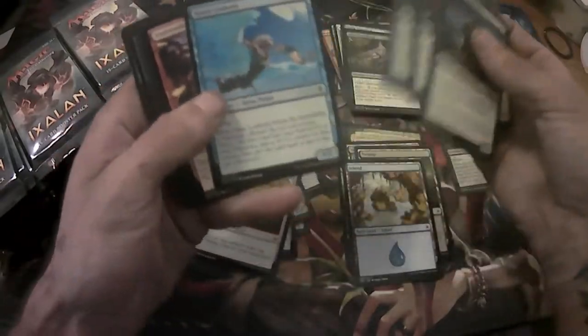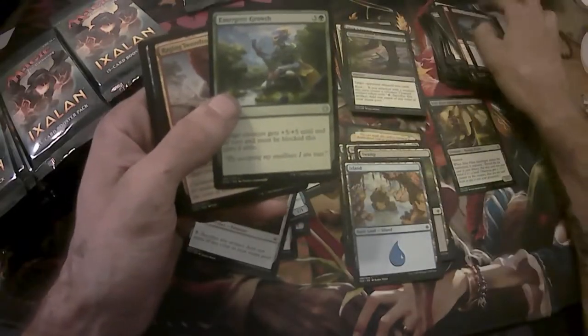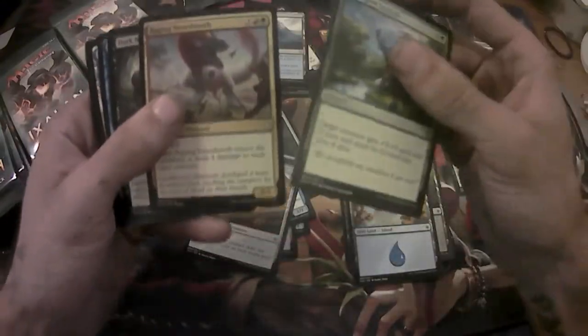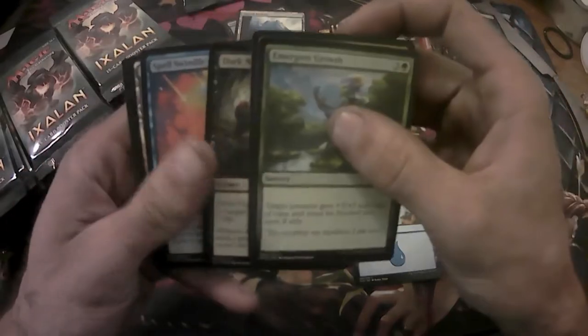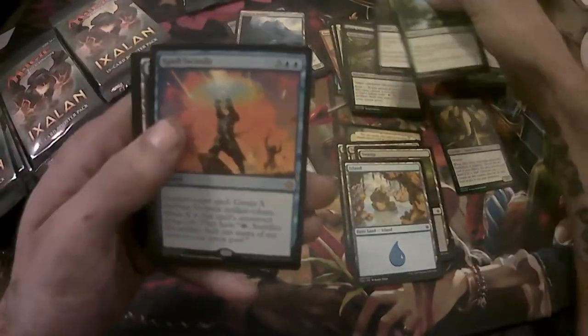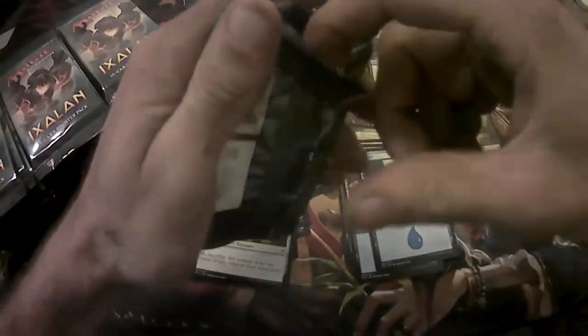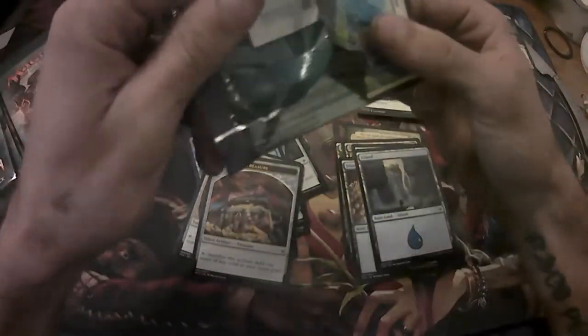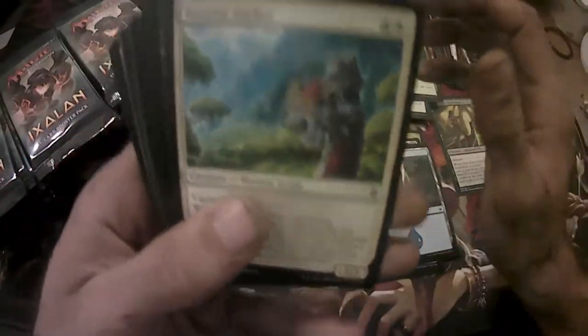You become a magic player, you do that on a daily basis. What was the last rare you were talking about? Glacial Fortress. Emergent Growth, Raging Swordtooth, and Dark Nourishment with a Spell Swindle for the rare. I do like the art though — reminds me of like Avatar or something for a lot of the dinosaurs, just the background.